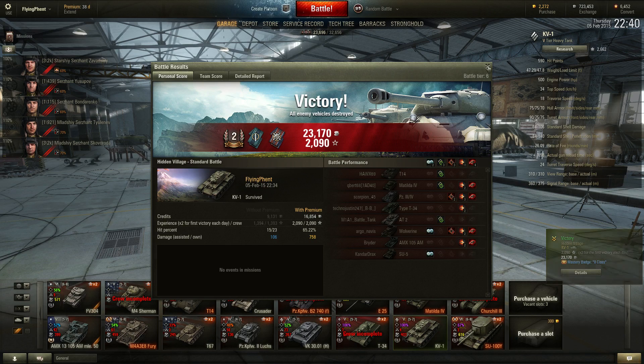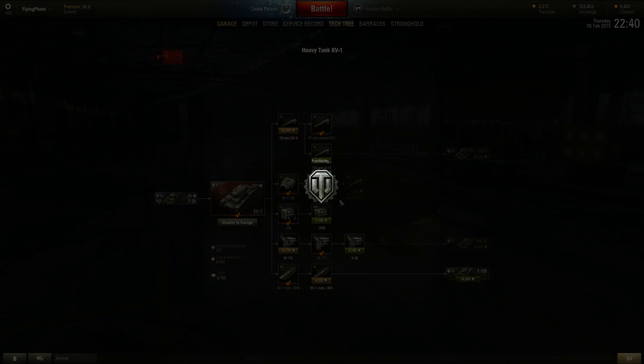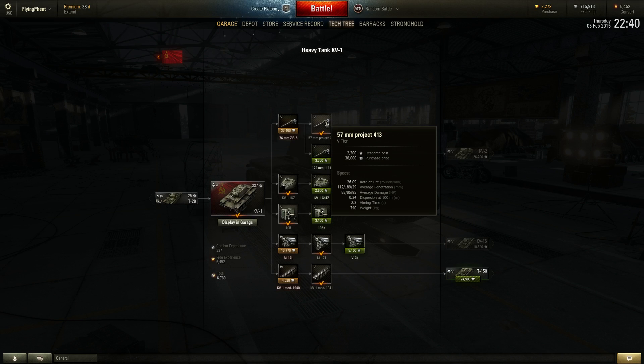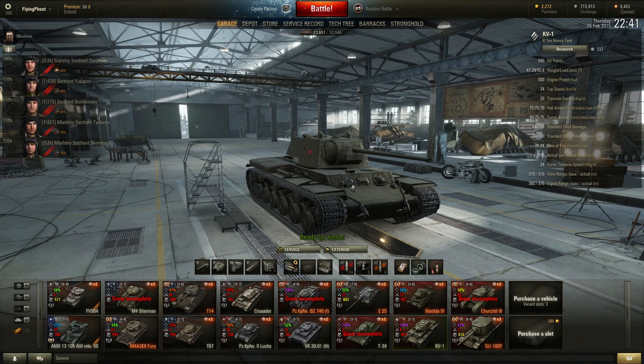Second class mastery badge, almost 2000 XP. We've got enough for our track upgrade, which I'm absolutely gonna take — hopefully that increases my traverse speed as well. Next stop is gonna be the engine. Once I get that 85mm, I will be all set. But the engine's gonna be the next stop there.